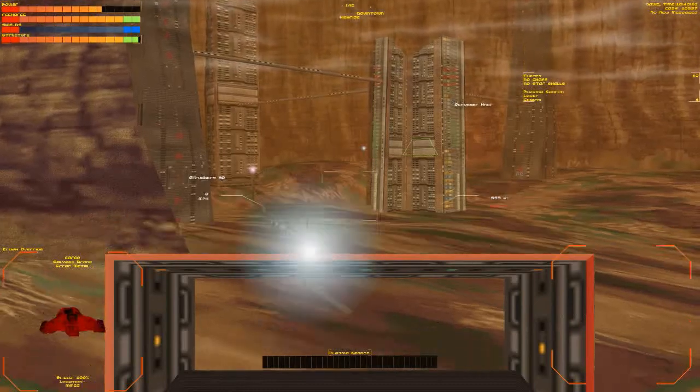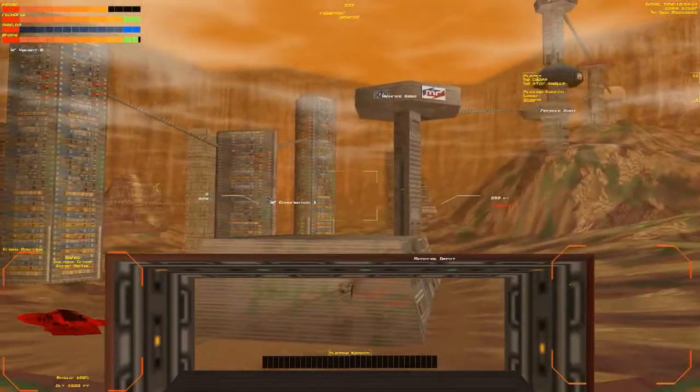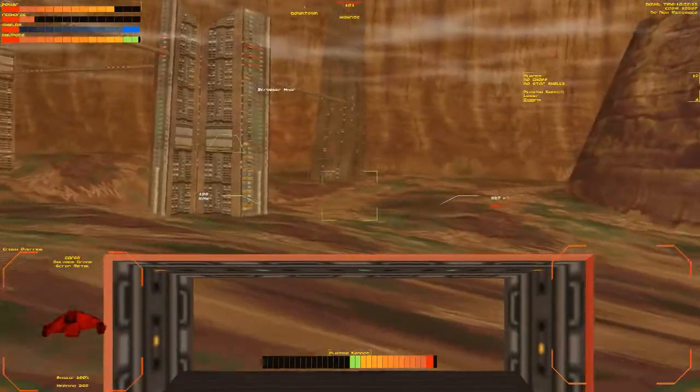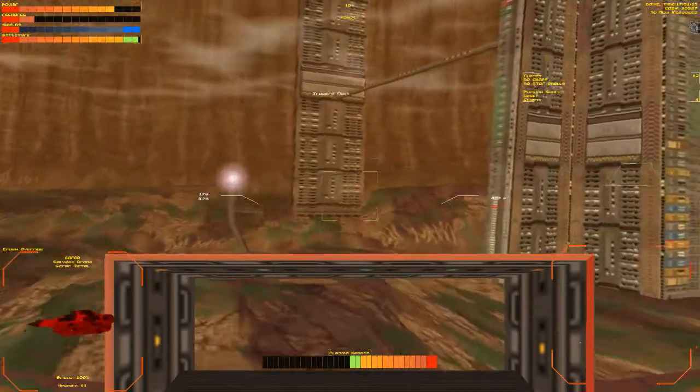Oh look, a monorail - you can actually shoot these, I believe they actually return fire as well. Okay that's enough. Autopilot - it doesn't fly fast enough for me, it doesn't go at quite max speed. So I'll just do it manually.